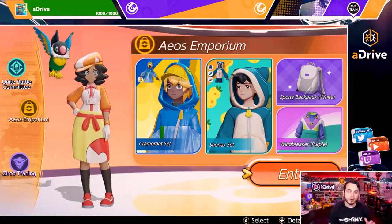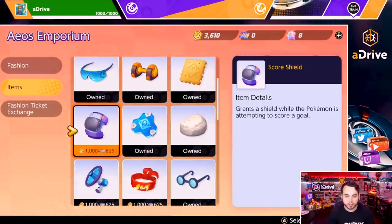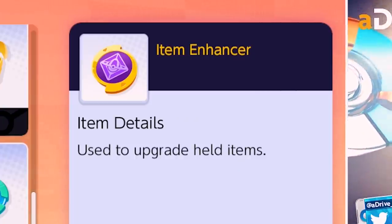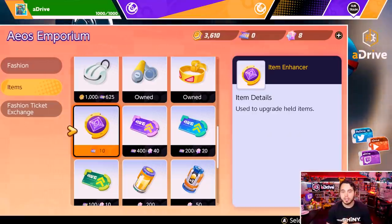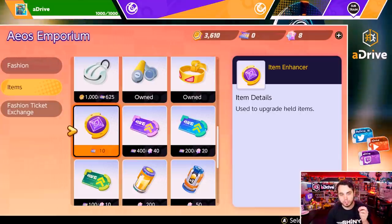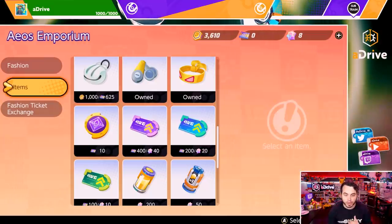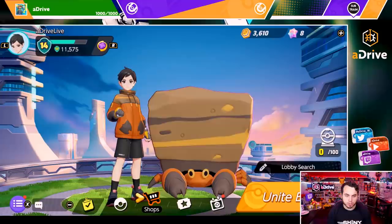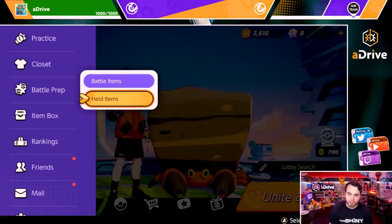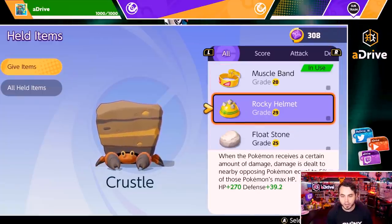The real thing here is items — this is where we break down what is going on. For those who don't know, you can buy Energy Item Enhancers. This is the key item right here that is why people are saying this game is pay to win. You can convert Aeos Gems, which is the paid currency, to buy Item Enhancers and get a bunch of them. I spent about $107 on Item Enhancers. You can go to Battle Prep, go to your held items, and you can see these different held items.